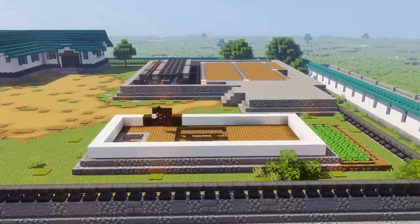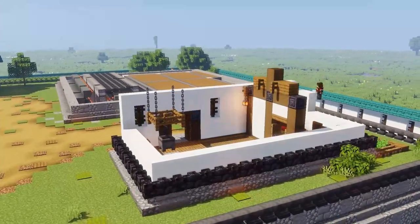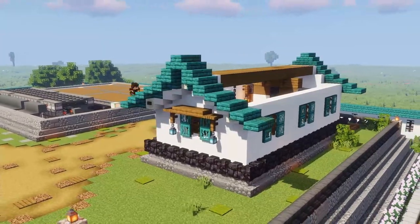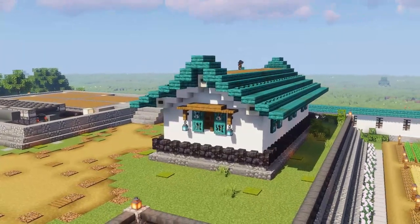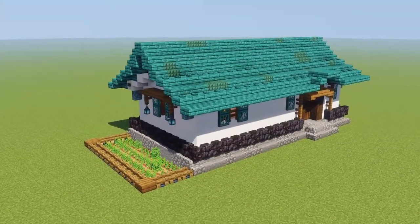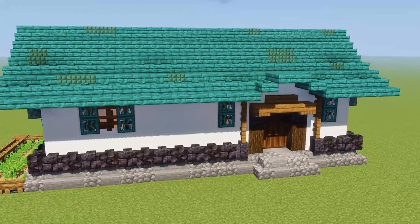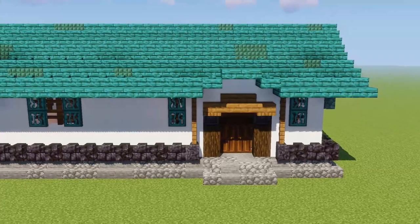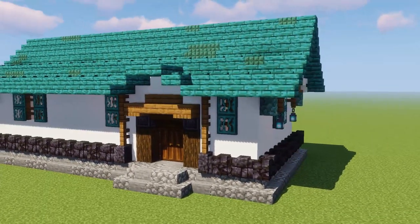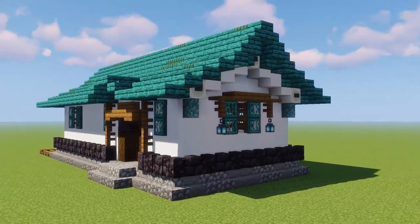G'day folks, it's Cortezarino and today I'm going to show you how to build this Japanese cook's house. You might have already seen this in my castle base time-lapse. This one is super duper easy to build and I specifically designed it that way because I wanted you to be able to build this over and over just with slight variations, and suddenly you've got five or ten extra houses for your city or castle complex.